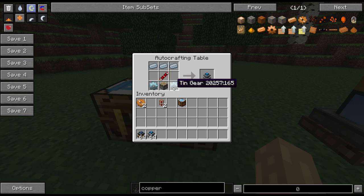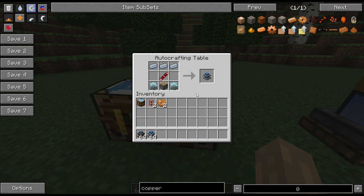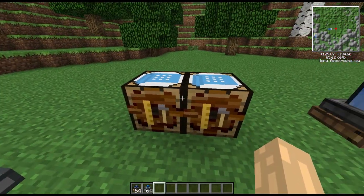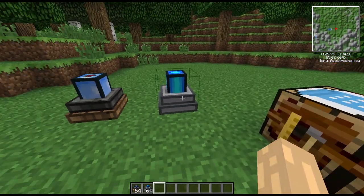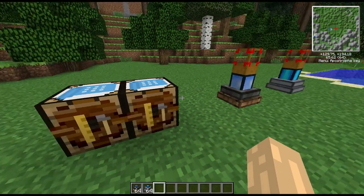For the magmatic engine it's the same kind of thing except with tin, plus a redstone transmission coil. This gives you the magmatic engine. The tin gears are tin around an iron ingot, and again the regular BuildCraft tin gears will not work. So that's important to know if you're building these for the first time — the BuildCraft gear recipe is not going to work for these.